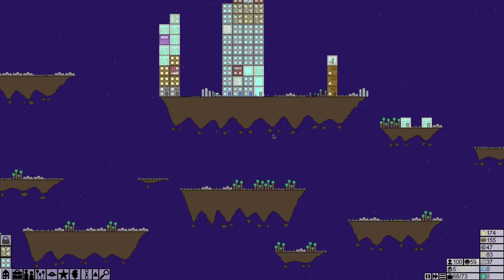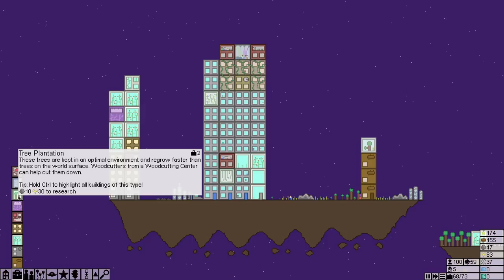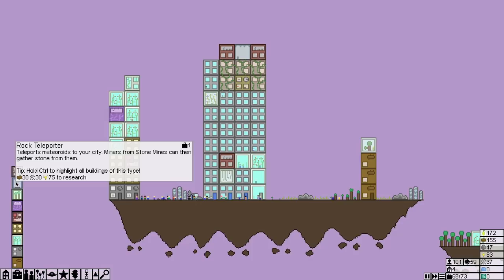When we get over there we can set up some tree plantations and just do a whole woodcutter land. That might be the best way of doing this.